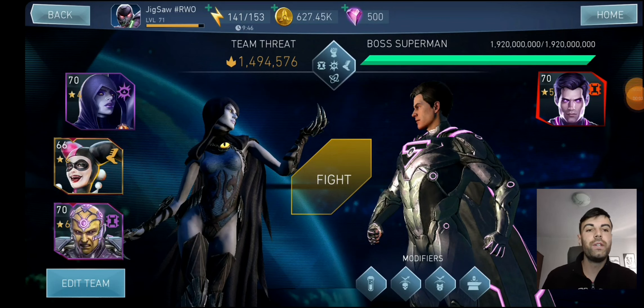Hello guys and welcome to today's video. I'm going to give you two team ideas for boss Collector of War Superman — by far one of the most annoying bosses in a Soul Raid event. This boss is in heroic tier and has almost 2 billion health, and I have two teams that do the most damage against him.